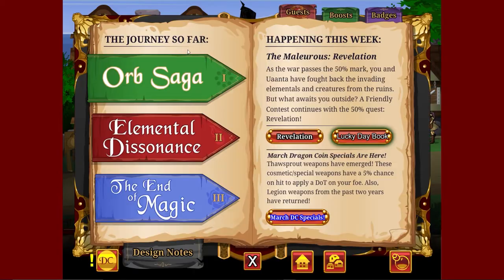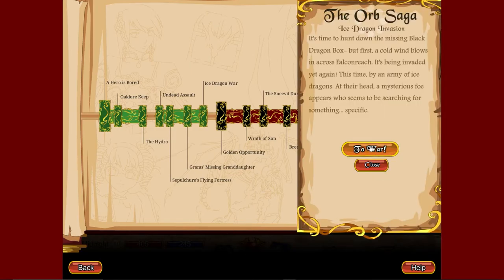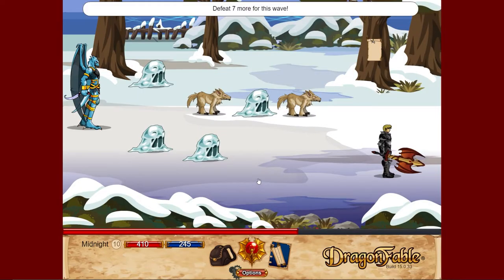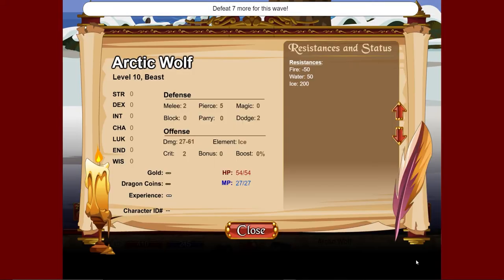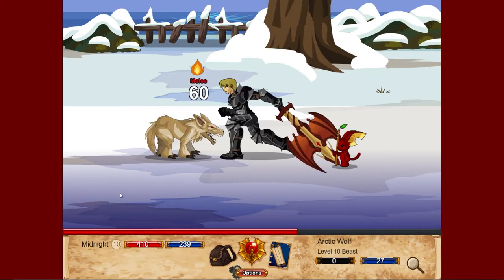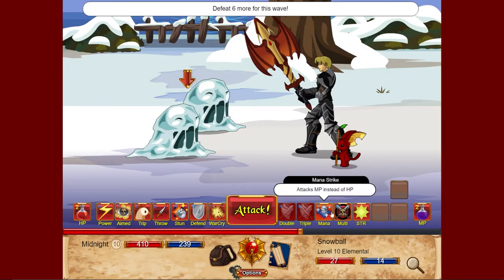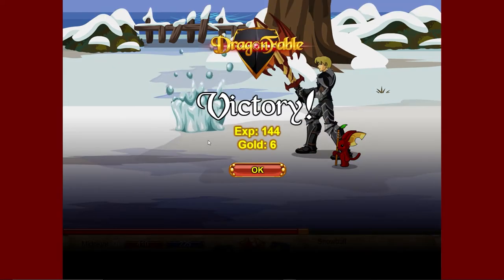We'll get back to the Book of Lore, op saga timeline, Ice Dragon War. As you can see we've got a battle and I'll fight the boss monster. The battle is just for the waves, so do this if you want. Fire damage bonus is 50 — very nice. We're just gonna one-shot everything. Double one-shot. So we've got some ridiculous damage.